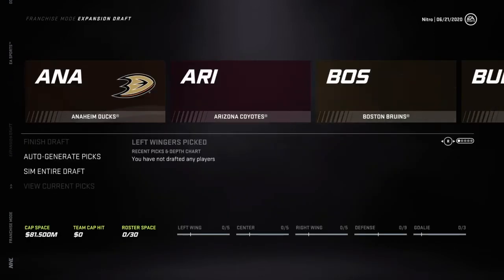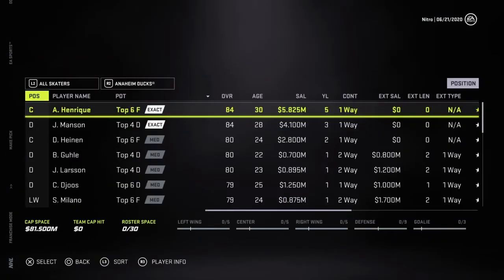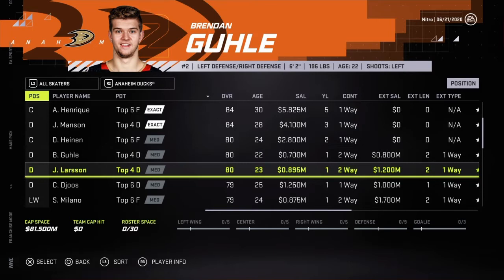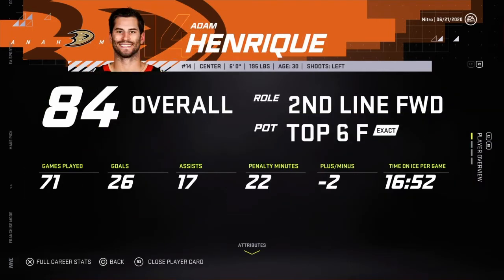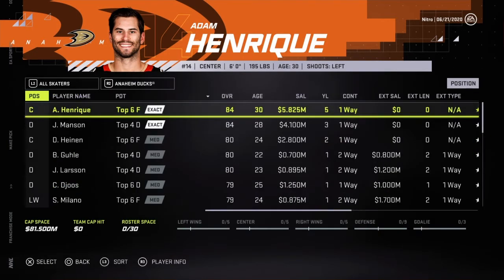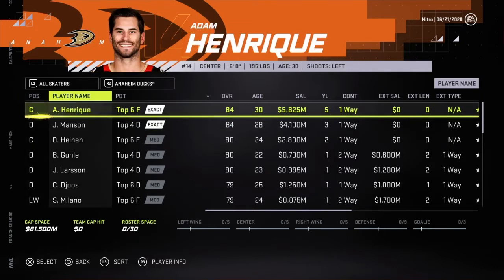Are we going to contend year one? Yes. Okay, Anaheim — who you got? Henrique, Manson, Heinen, Gouli. Henrique's a two-way forward, fits in our PK line, which is pretty hard to find. But his contract is pretty nasty.